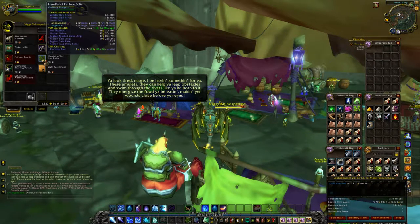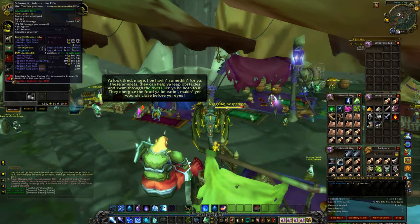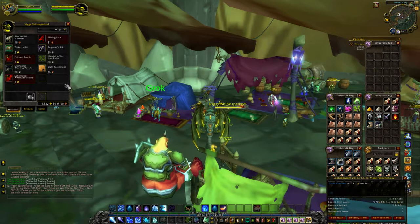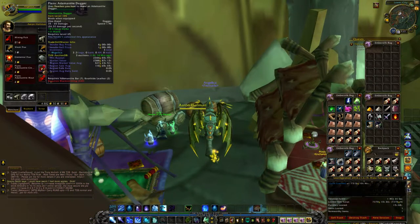The second marker I visit is a cross. At this location you will find a vendor who sells some random engineering mats. Just buy them out and move on. It's not really worth a lot, but it's free gold and you are flying in the direction anyway.